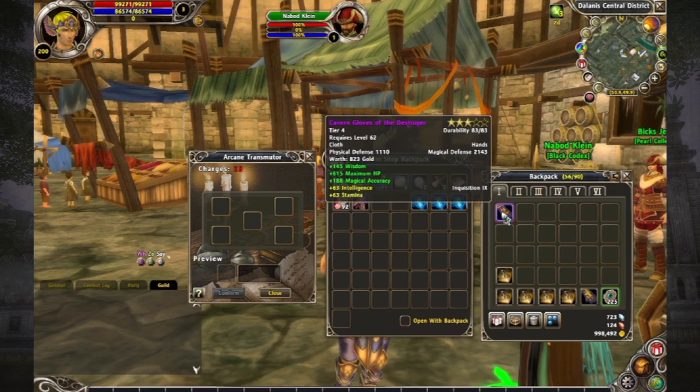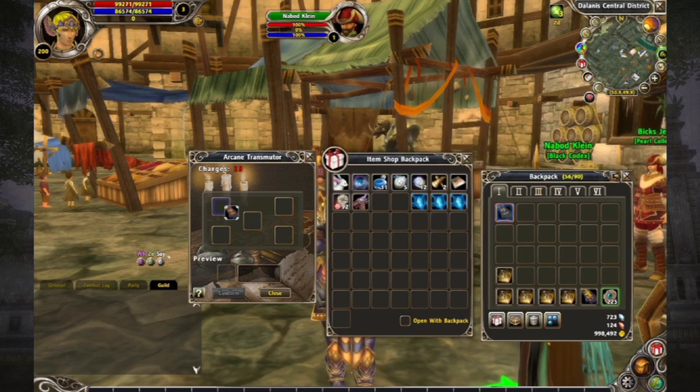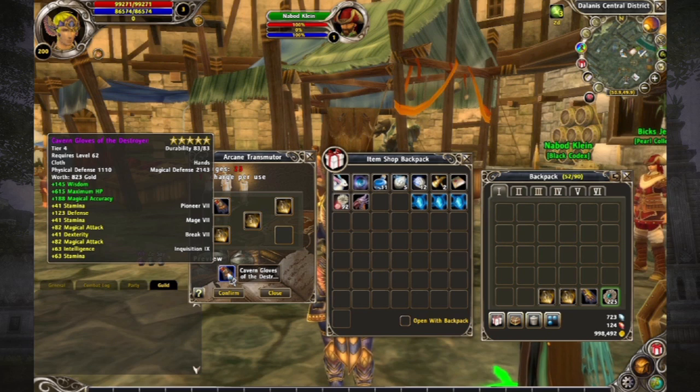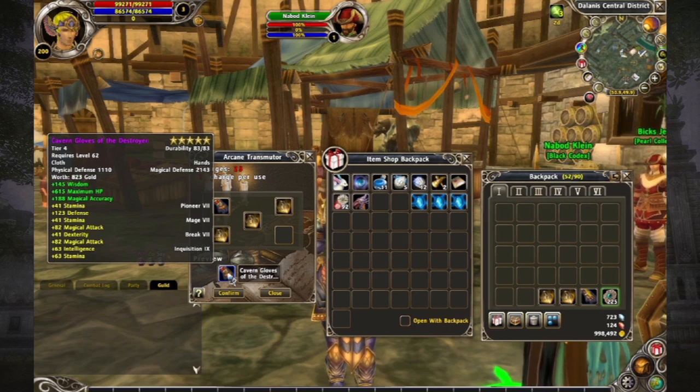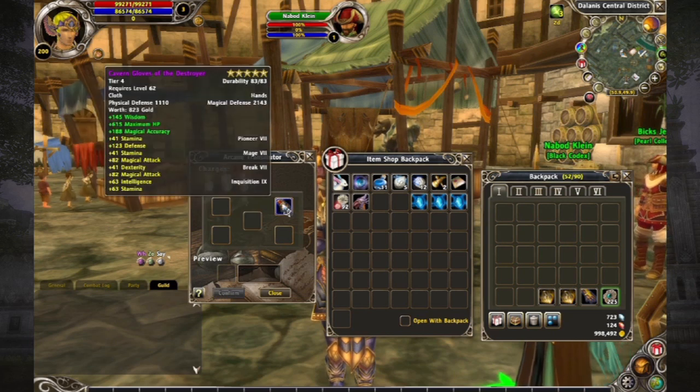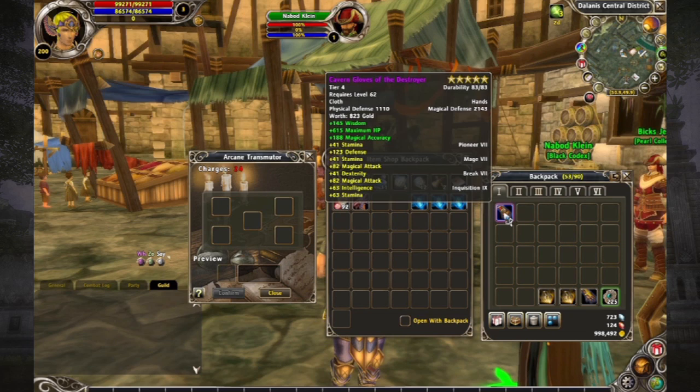Now I'm going to take my Gloves of the Destroyer and drop them in the Arcane Transmuter, and then I'm going to drag over three mana stones. Now you can see if I look at the preview that those three stats — Mage 7, Break 7, and Pioneer 7 — are all going to be added onto that piece of equipment. Let's go ahead and click confirm. And there we go — we have our Cavern Gloves of the Destroyer that now have four stats on it.